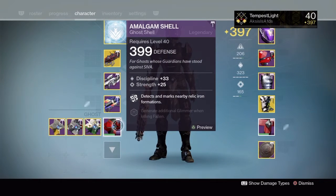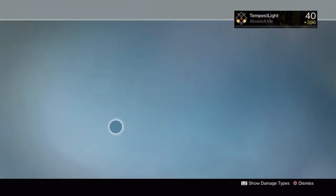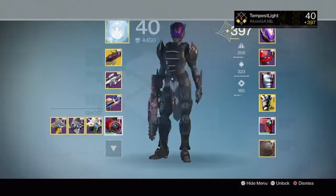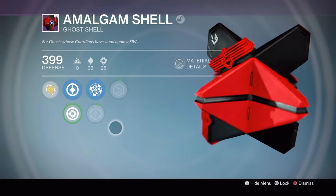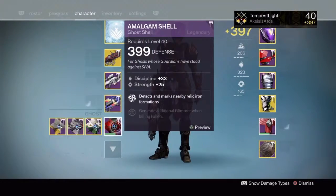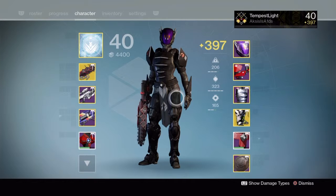I also have the legs and the Titan class item — the titan mark — which look stunning. With the full hard raid gear you can have that SIVA glowing effect all the way through your armor. I also managed to pick up the ghost shell from the hard raid, called the Amalgam Shell. For me it looks better than the Infection Shell from the normal raid — both are quite unique looking, though, and you'd be happy with either.